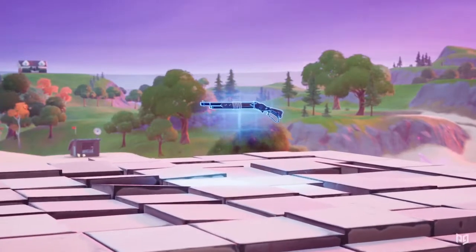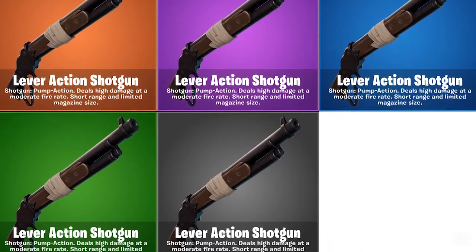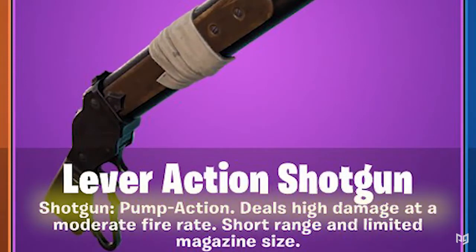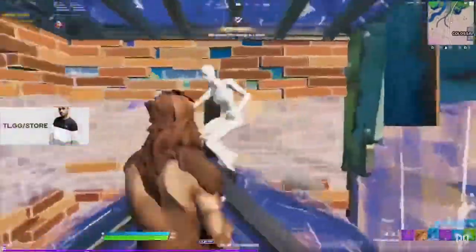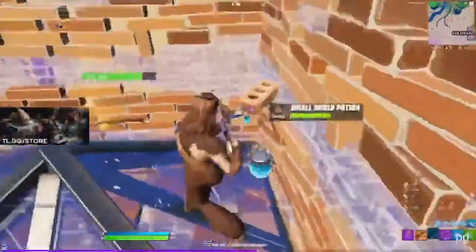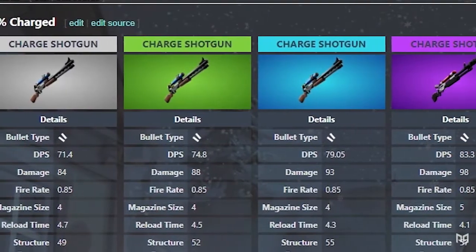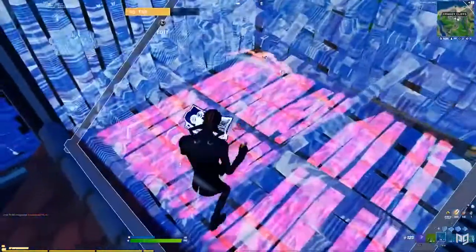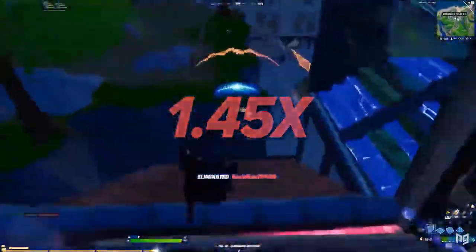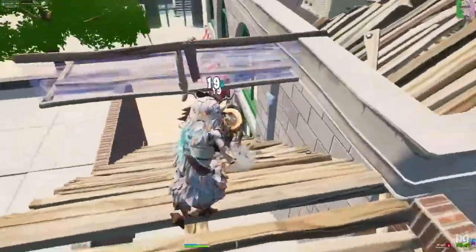The best way to describe the Lever Action is this: it's kind of like the tactical and pump shotguns had a baby. It's similar to both, and the official description says it deals high damage at a moderate fire rate with a short range and limited magazine size. We personally wouldn't consider it high damage, at least when compared to the charged shotgun at 100 power. However, its body shot damage is definitely better than a quick 0% shot from the charge, which means it's excellent at getting in significant hits through a quick edit into a reset, similar to how you'd use the pump. But another downside is that the Lever Action only has a headshot multiplier of 1.45, meaning you can't one-shot a 200 health player with it.